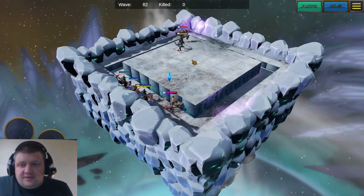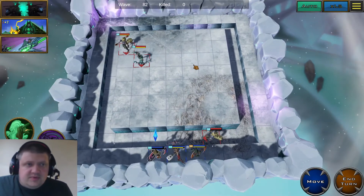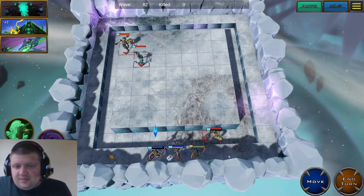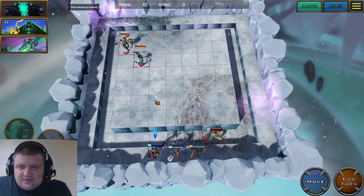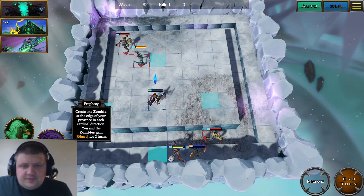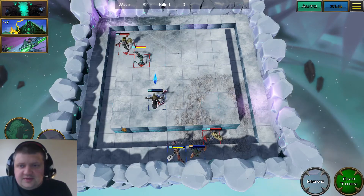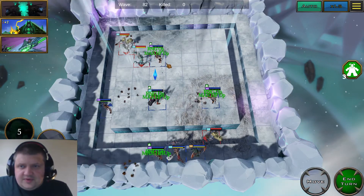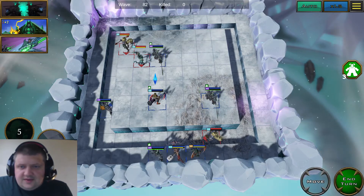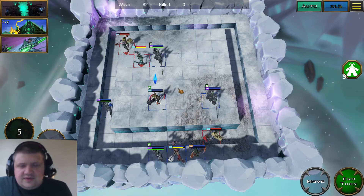You can move around and use your abilities. It will have the function at some point to do auto and play all the way through it, but you move your characters around and use their abilities. This one is Prophecy — probably my favorite ability. You create four zombies at the edge of your presence, and presence is like your control zone.